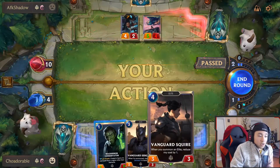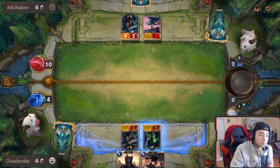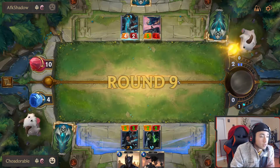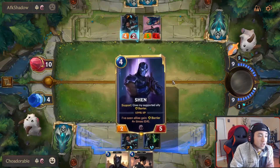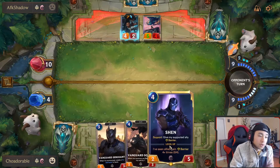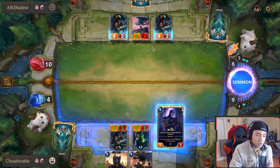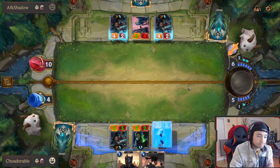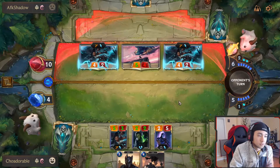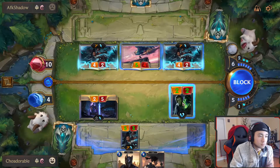When you summon an elite, reduce my cost by one — not very useful. This blocks Senna. This blocks the bird. If he plays a unit we play this, and if he plays two units we play Shen. There's two of them — interesting. Boop. Boop. Boop.